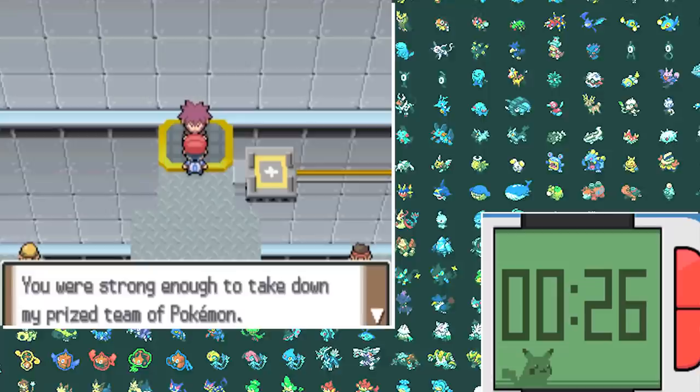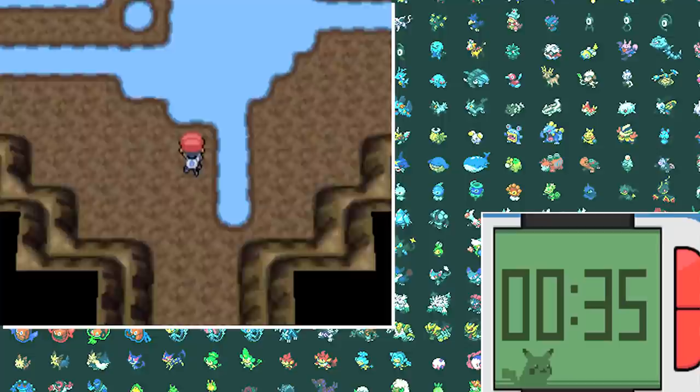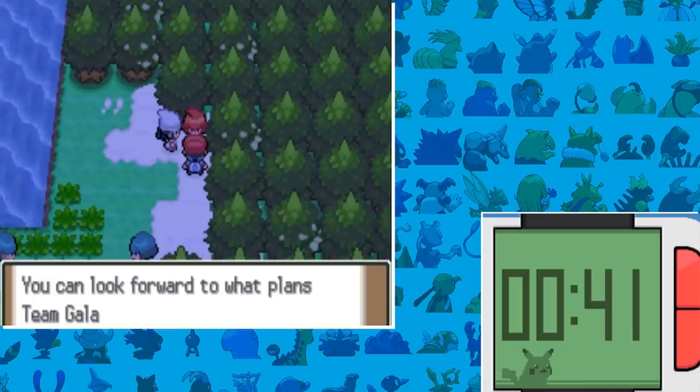Just like that we have defeated Byron and gained our sixth Gym Badge, which means we now have to move on to the lake battles against all the Team Galactic admins. The first one, Saturn, was just an easy sweep with Gyarados. Mars was basically the same — and how can Dawn even lose against her? The last time I faced Dawn she even beat me — it just doesn't really make sense.